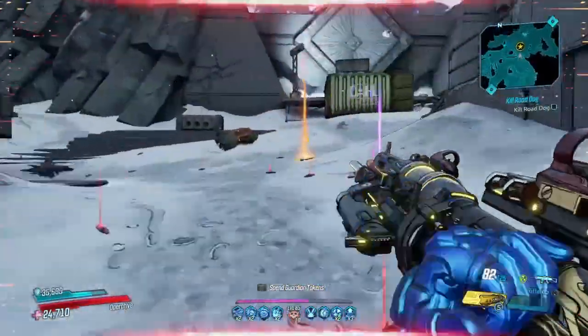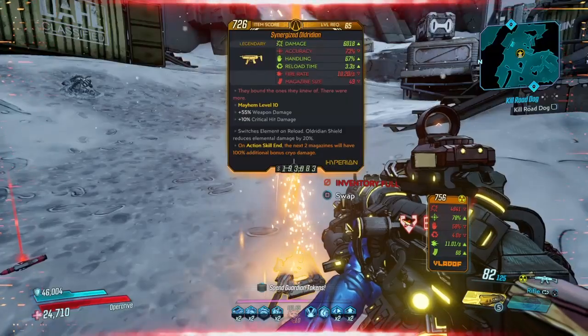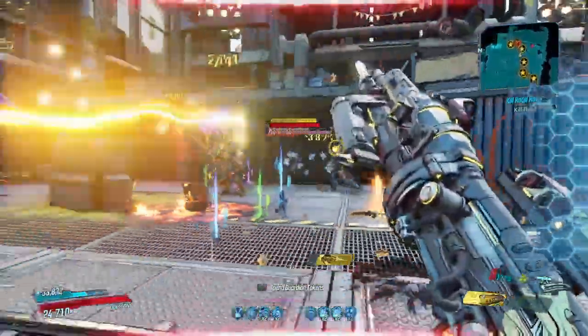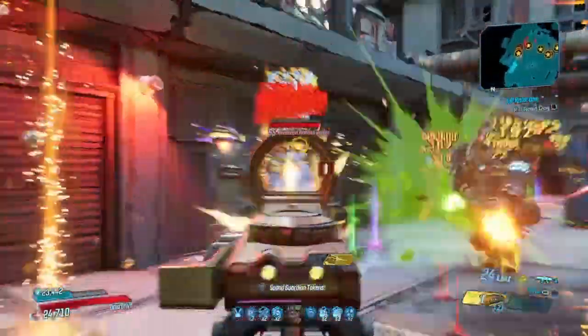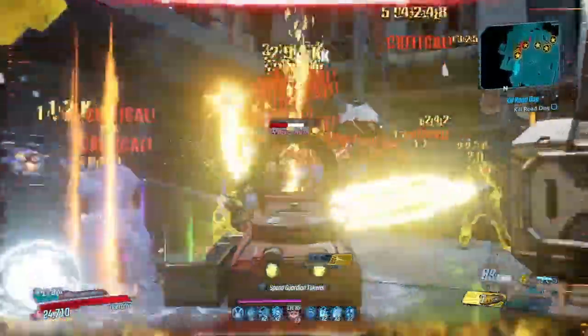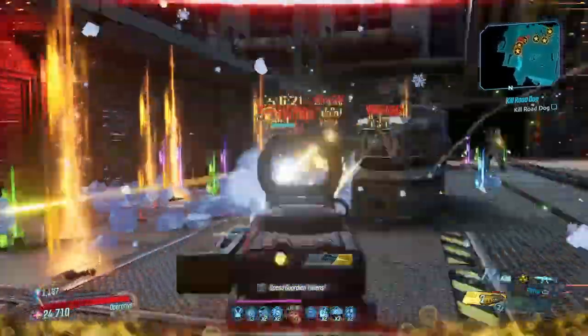Alright, that was not too bad overall. Now, Slaughtershaft versus the Phaser — let's get it. We got some Beef Cakes in front of us. We're ripping out shotgun mode and going to town. With our boy Zane and all his DPS going ham, look at those explosions — looking pretty sick.